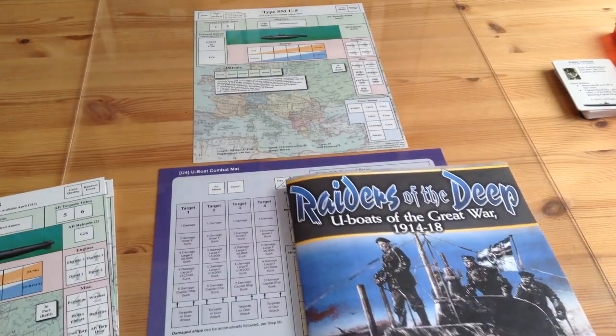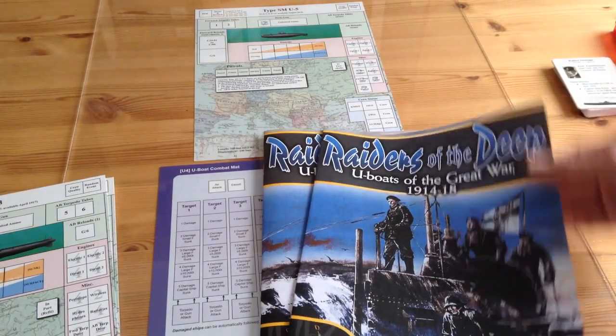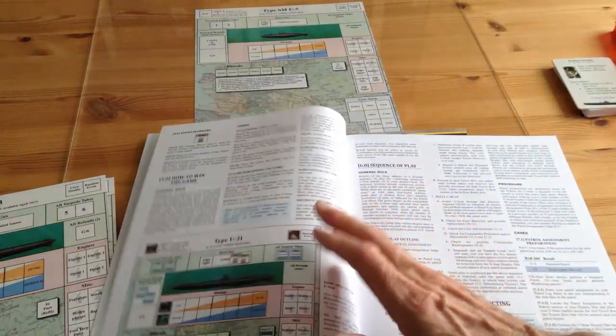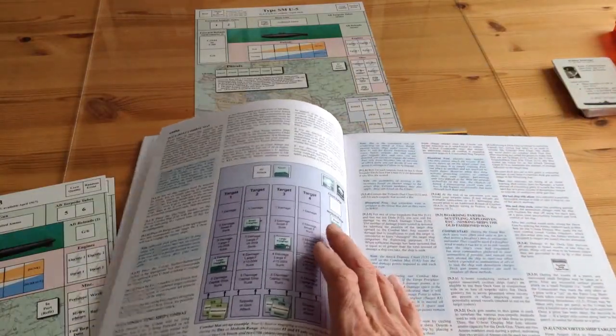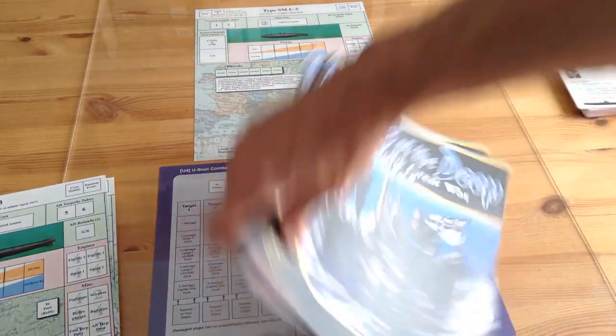This is the U-Boat and Target roster, and the rules. For those of you who have other titles in the series, they will look certainly familiar - how to use the mats. If you know how to play one of the games, you kind of know how to play the rest. They have their little minor variations, of course.